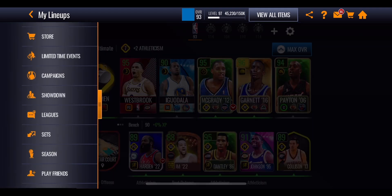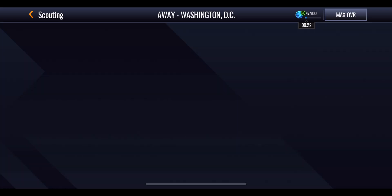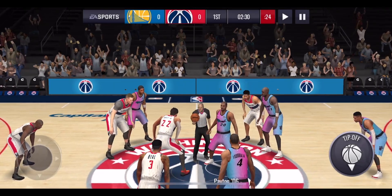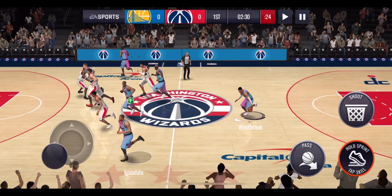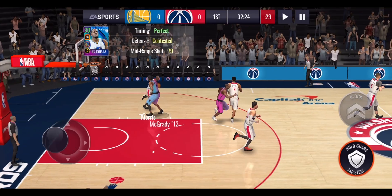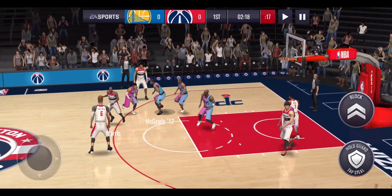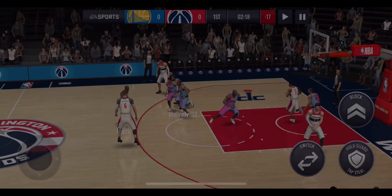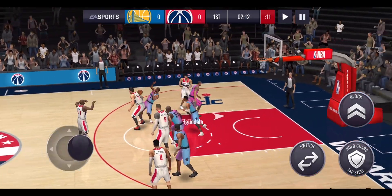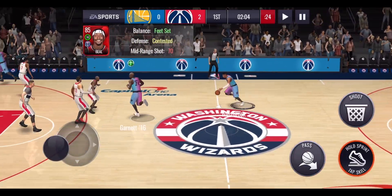We're going to be trying to get a triple double with him. It does sound fairly easy but it is actually quite difficult. We're going to be trying to get points, assists, and potentially rebounds or steals. Last time I went with rebounds, but this time we might try and go for steals. I'll just see what we get the more opportunities for, but we'll start off with an assist.